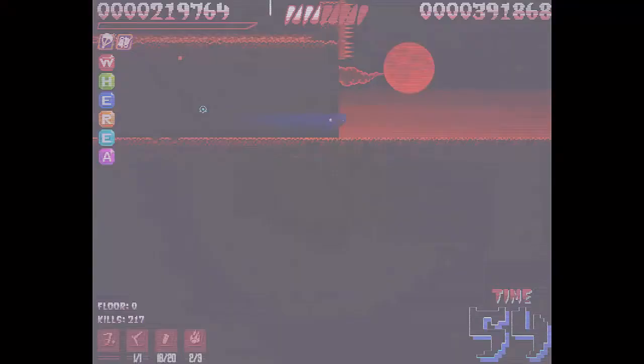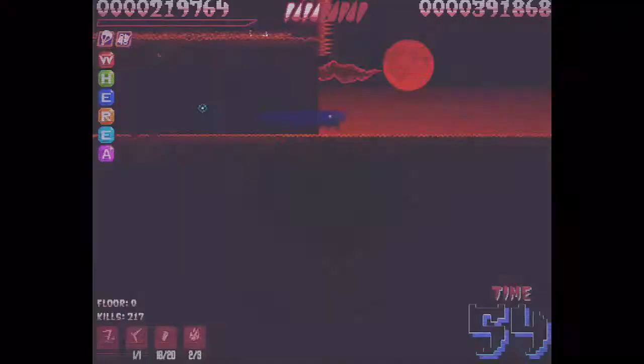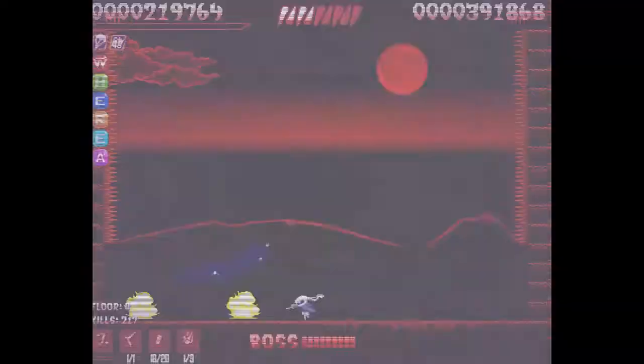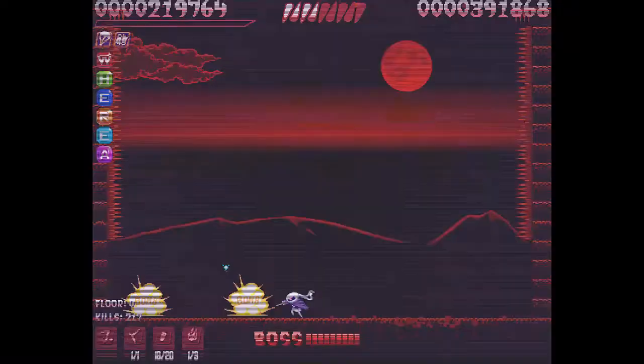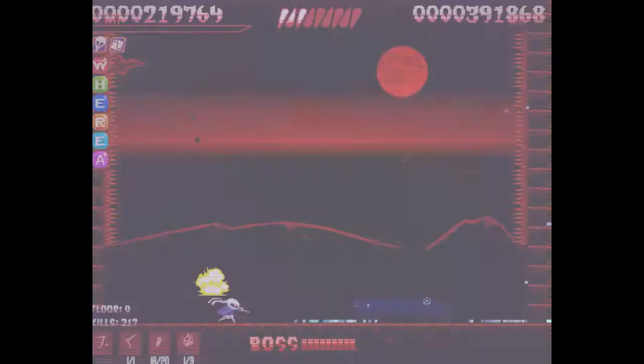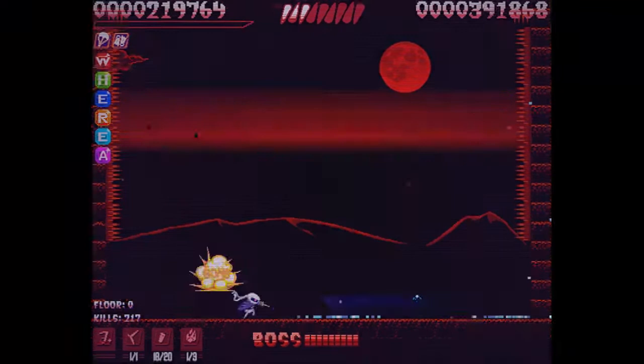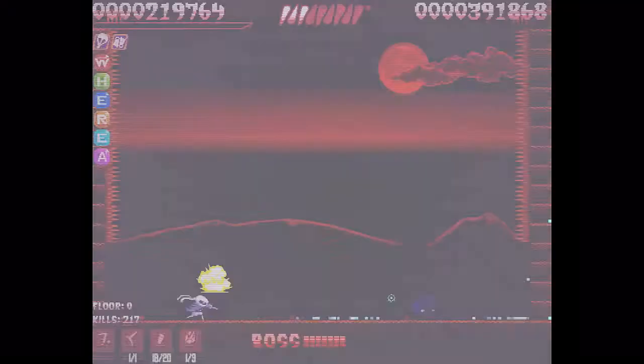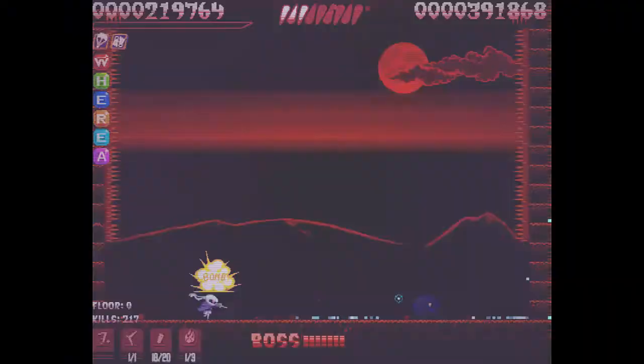Now we're at the final boss - the one-armed ninja. What you want to do is: when he flashes, you want to hit him. Otherwise you're just avoiding him like the plague. I like to double jump and run over him. He has three different attacks: he'll throw bombs, he'll do a slash thing, and he throws three shuriken hits. When he reaches behind him, he's about to slash.